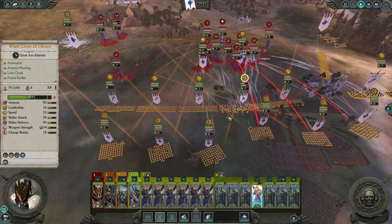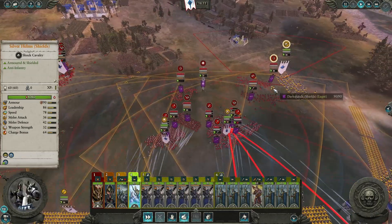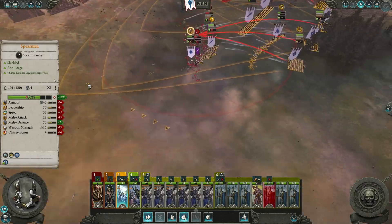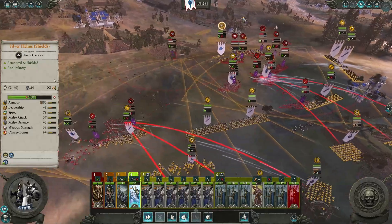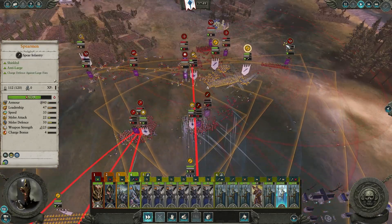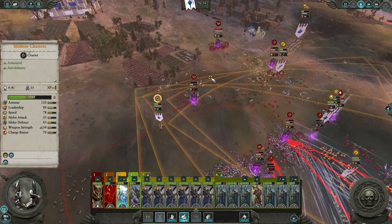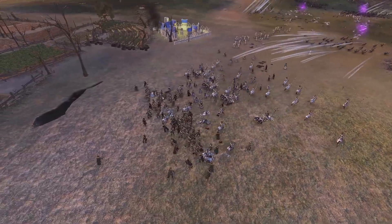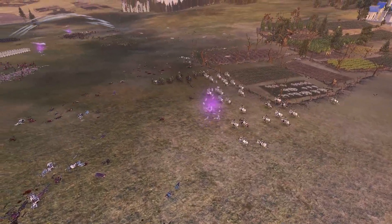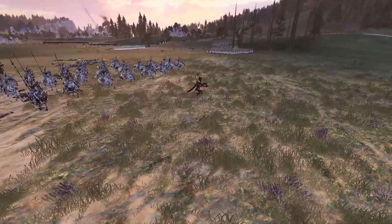Once again, the characters run ahead to blob the AI's infantry. Our lions got shredded, so we pull them back. The Chariots make a quick pass to assist the frontline while the Silverhelms overstay their welcome in the back. Now it's just a case of mopping up stragglers. Make it rain on the Lord for that sweet extra gold and finish him off with a civilized decapitation.